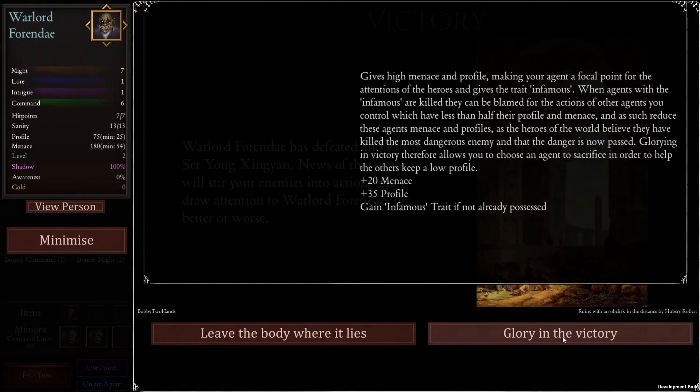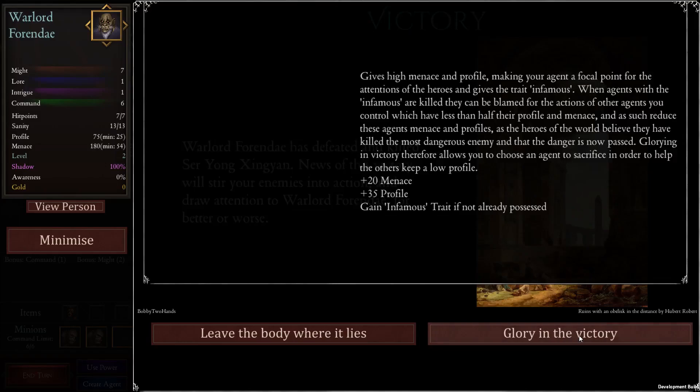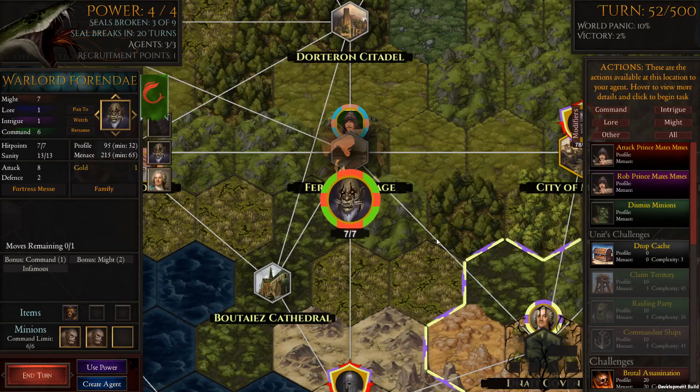Glorifying in victory allows you to sacrifice an agent to help others keep a low profile. This is what we want to set up with the warlord — he's going to have diminished returns as the game proceeds. He's been great at the start but has done what we needed. We'll still get him to lay low or find other things to attempt, maybe send him north. In the end he'll be hunted down and that's fine. We want the infamous trait because it helps everyone else if he gets killed. She had one gold — we'll take that.